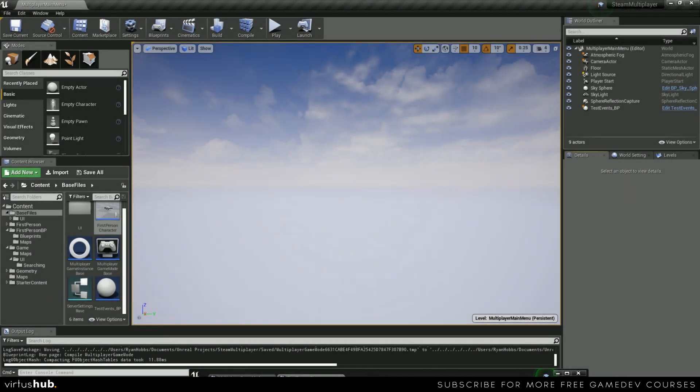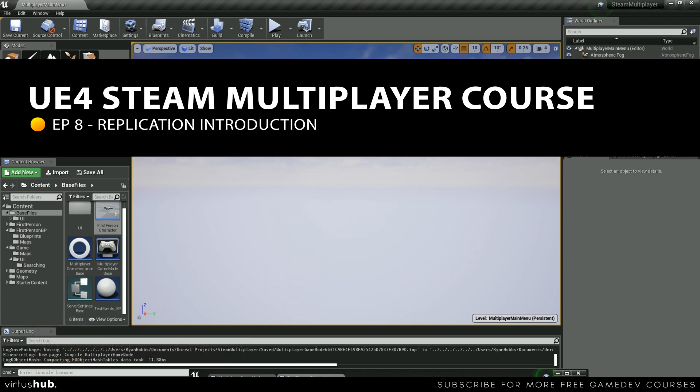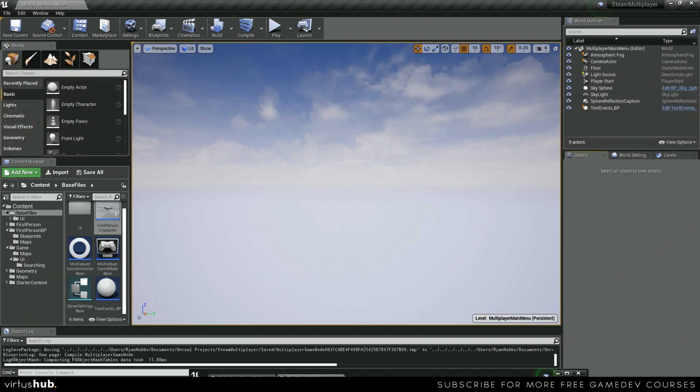Hey there DevSquad, Ryan here. In this video we'll be going over the basics of network replication. We'll be using the event post login to spawn new players, replicating damage and death, as well as replicating our character's pitch. Let's go ahead and get started.